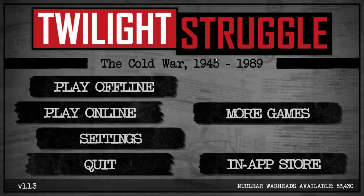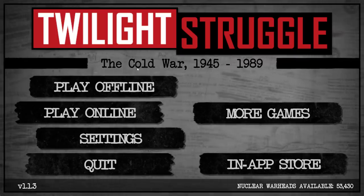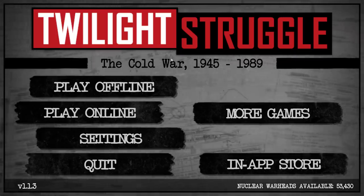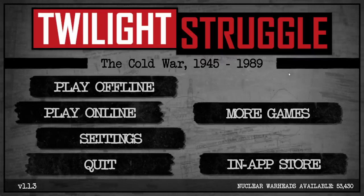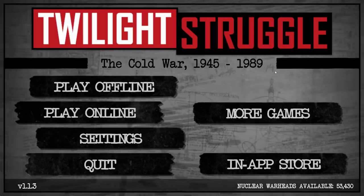Hey folks, Quilleteen here, and welcome to Let's Play some Twilight Struggle. Twilight Struggle is a real-life board game themed around the Cold War. It's a two-player game — one player is the Americans, the other is the Soviets — and you battle it out for control over the world in some way. It is unbelievably strategic, it is really good.